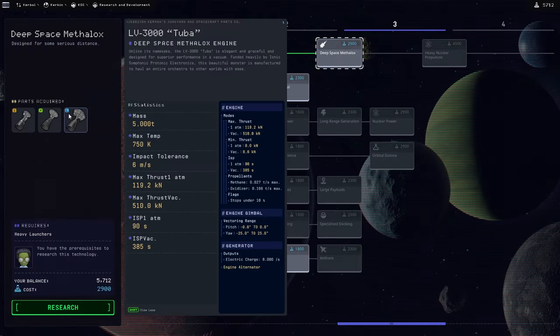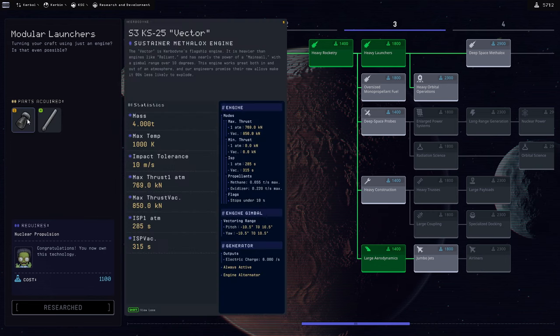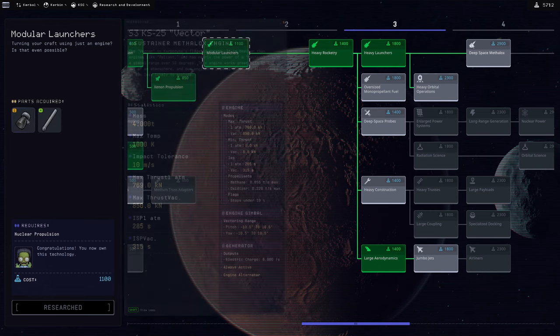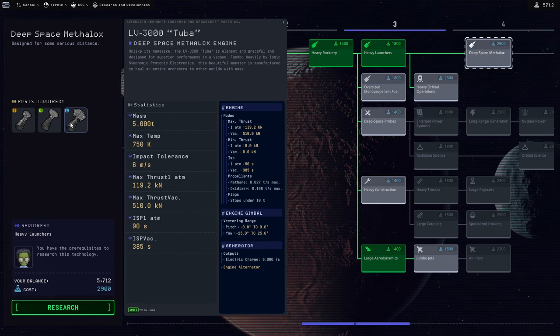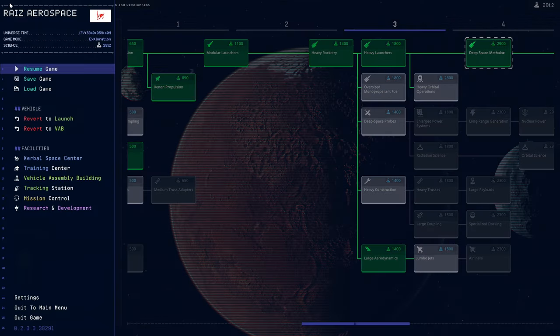We'll get these deep space engines and try the tube. Tube is five tons though. The thing is we're thinking of replacing the vector - well that's four tons, so the tube has much less thrust. It's just the bottom two stages. The second stage can also be replaced with the tubas. They'll be our J2 engine even though they're nothing like the J2 engine.